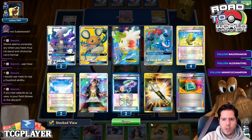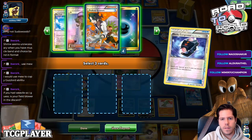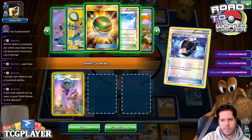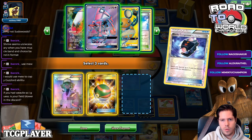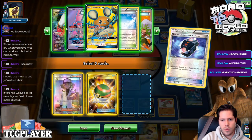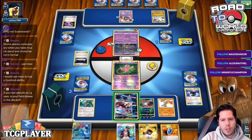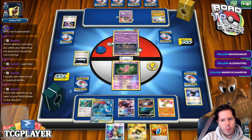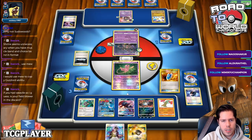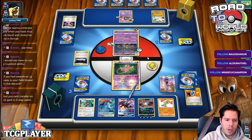Guzma plus Double Dragon — that's what she needs. Do I have N in here? I do. So now I'll evolve, bench, and N my opponent to one. She needs exactly Guzma Double Dragon energy to win — otherwise we win.